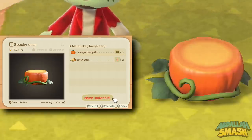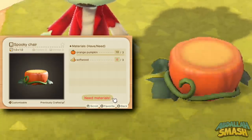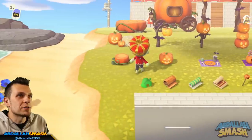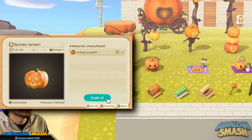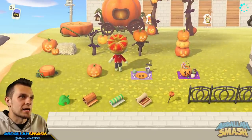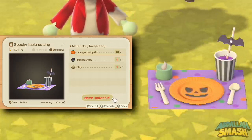Moving on is the spooky chair — it's a chair that kind of goes with the table. If you're looking for an outdoor set, craft these and put them around the table. Here is the spooky lantern, your insert-generic-pumpkin jack-o-lantern — you can see it does light up and you can turn it off. Next up is the spooky table setting: there's a soda, a fork, a spoon, and a little plate — something you would put on your table, and if you have the spooky table you could put it right on top.